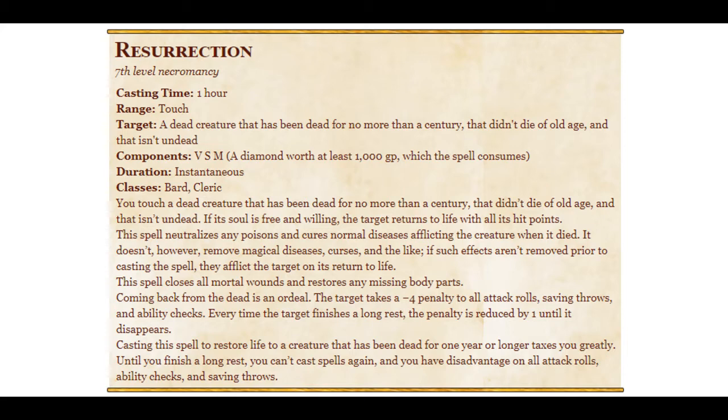Three conditions. You then neutralize any poisons, diseases, and things that happened when it died. I'm not like a biologist, but I have a hunch that if it's been dead for 80 years, whatever things that killed it are long gone, and different things are the new problem. But that's neither here nor there — the lack of organ tissue is probably more of an issue. Anyway, it also removes its magical diseases and curses. Wait, no, it doesn't. It very explicitly says it doesn't remove magical diseases and curses. If the effects aren't removed prior to casting the spell, they affect the target once it comes back to life, which is a weird, twisted form of punishment.